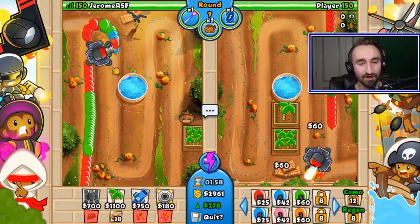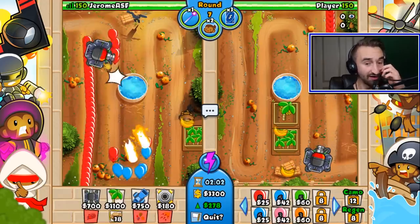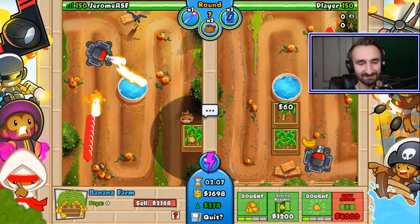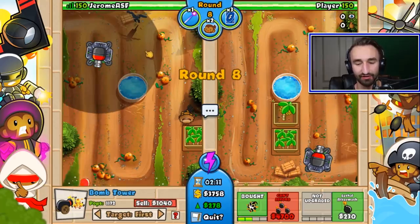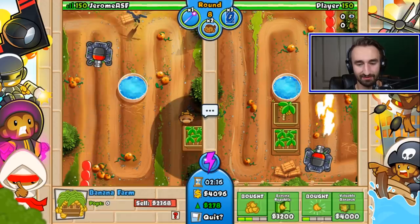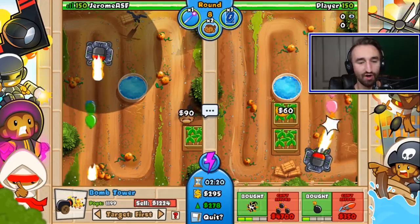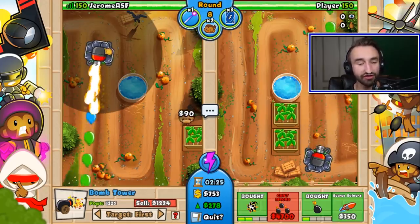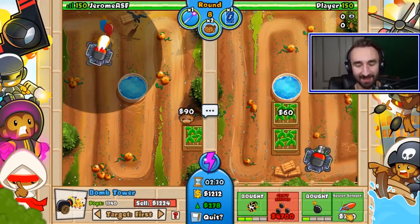Whoa, I sent a lot of them — wait, I didn't send those. I know you didn't — the game sent them. The game's not being very nice. How are you having so much trouble? I don't know. Did you upgrade yours? Mine's two to the left, not to the right at all — actually I should go two to the left and two to the right. There's one to the right — 'Lethal Aftermath' — so that does burn damage, consistent after-effect damage.